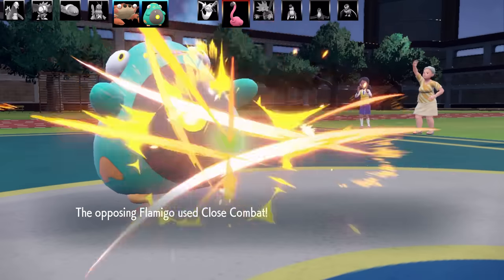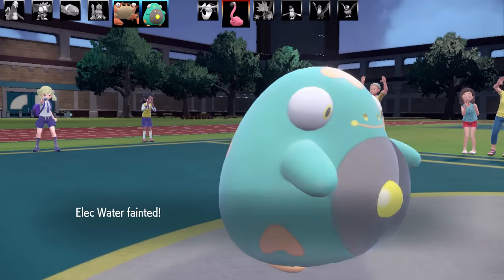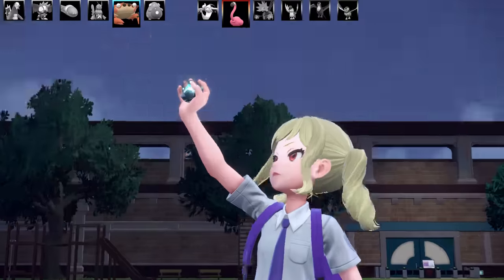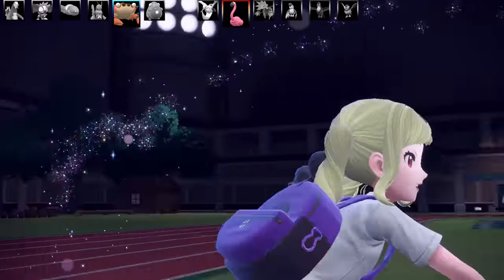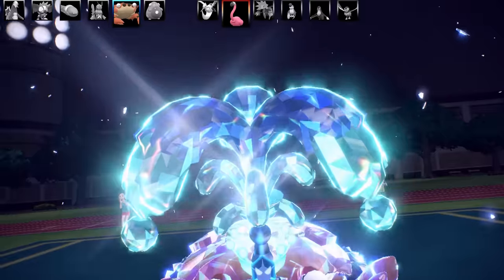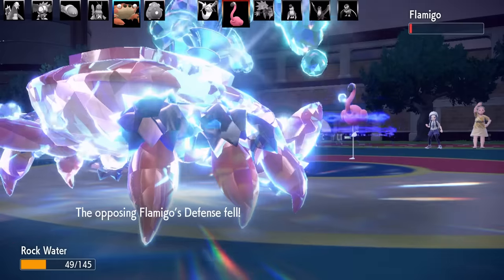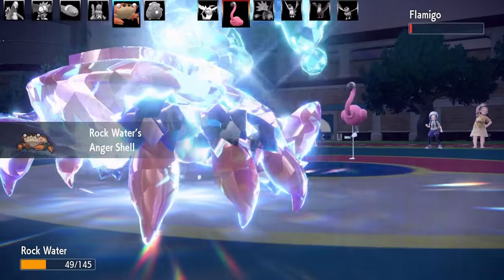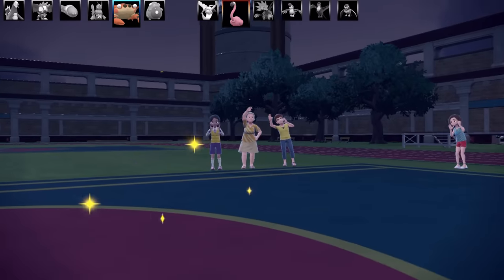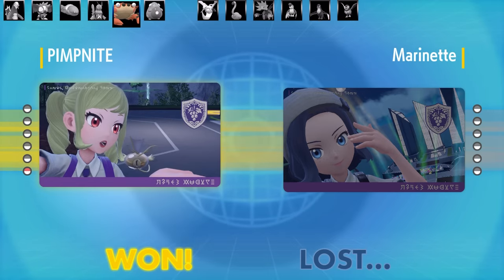Flamigo can easily take out my Clodsire with one Close Combat, so I have to go for Tera Water. Going for Tera Water Vice Grip — it's only going to KO once. I was hoping I didn't get critted because that would be very, very bad. Clown Mode activated. I have the Water Tera — this looks so bad. Going for Vice Grip. Here comes Close Combat — that definitely would have taken it out if I was still Rock type. And now a nice little Vice Grip KO. You know, this is where Game Freak put all their budget — Vice Grip and Ed Sheeran. I can't believe they changed the color of Vice Grip out of all the moves. That's the end of Battle No. 2. Thank you for the battle.